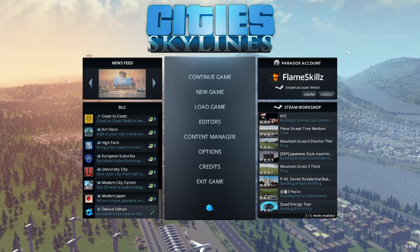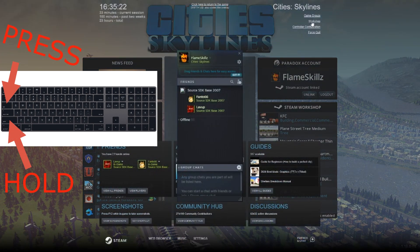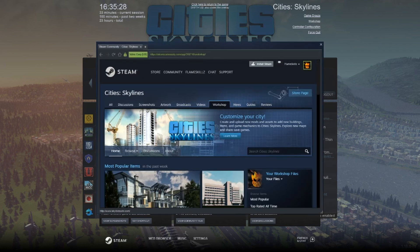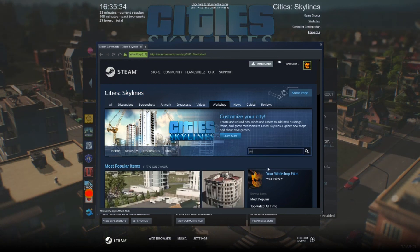So the first thing you want to do is obviously launch the game, and then hold Shift and press Tab to access the Steam Workshop. Press on the Workshop and it'll bring you to this page — Cities Skylines. You should see this, and all you need to do is search "automatic bulldoze".